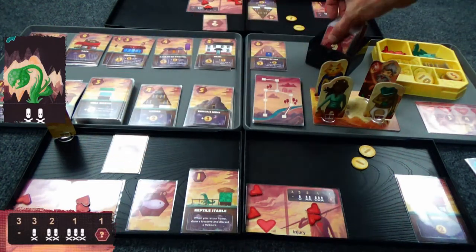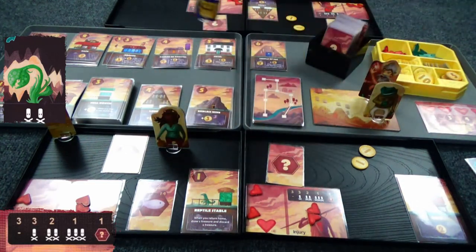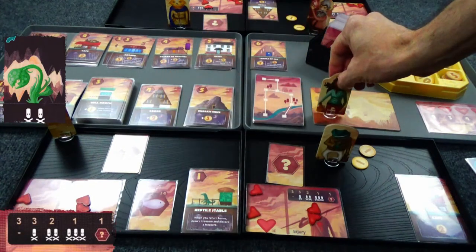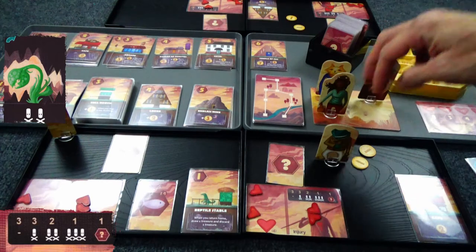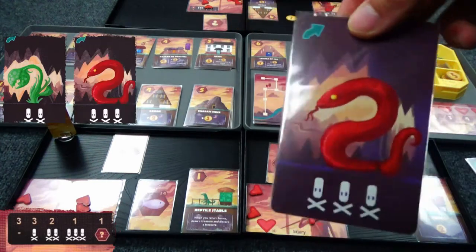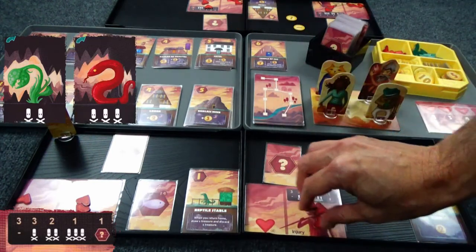Everyone gets dealt a treasure. The treasures are not revealed — it's a secret until you stop. Then we get to the buy phase. We decide again, and it always goes in turn order. Goggle Girl went first and everyone wants to get in there and play. Just keep in mind the ratio. The three-damage card — I think that kills everybody. Yep, three damage.